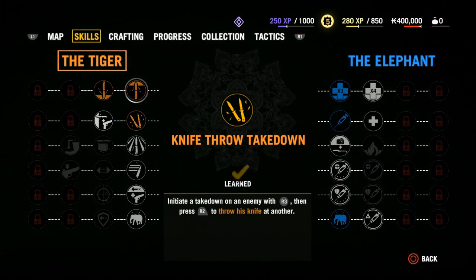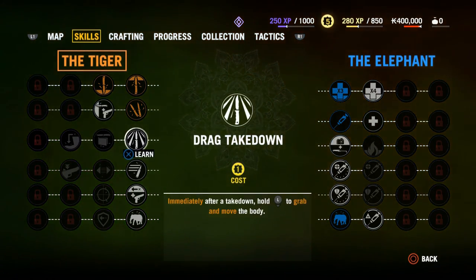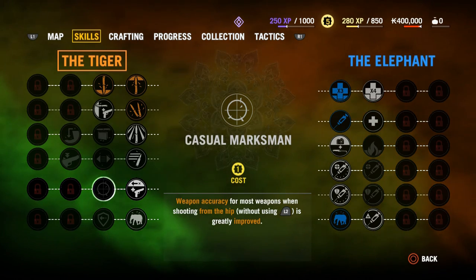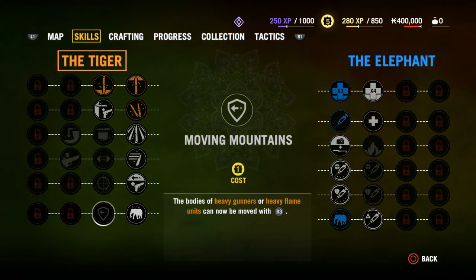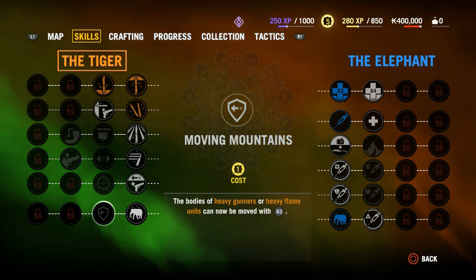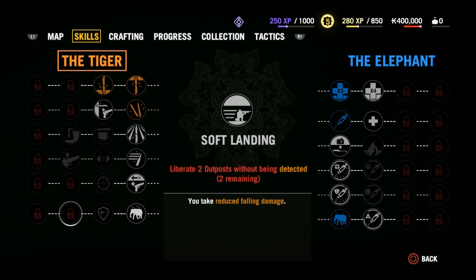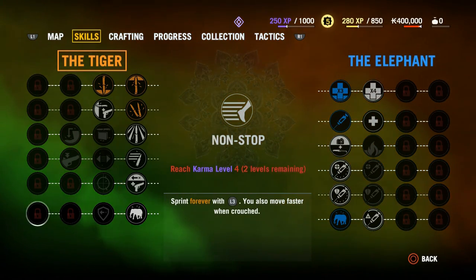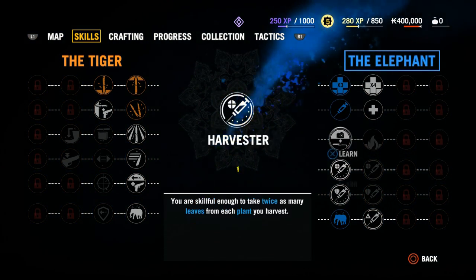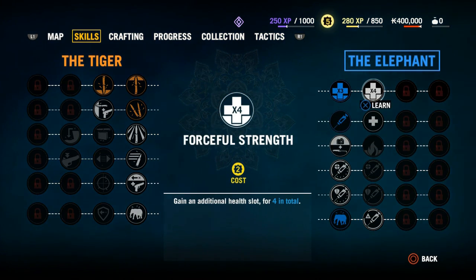Let's look at the skill tree. We've got 2 sides: the tiger and the elephant. The tiger is more on the offensive side — you can see different skills as I scroll through them here. On the left side there are more offensive skills, different takedowns and things that help you in combat. On the other hand, the elephant has things like rhino skin, more health, better use of syringes — so you have better defense, can take more bullets.